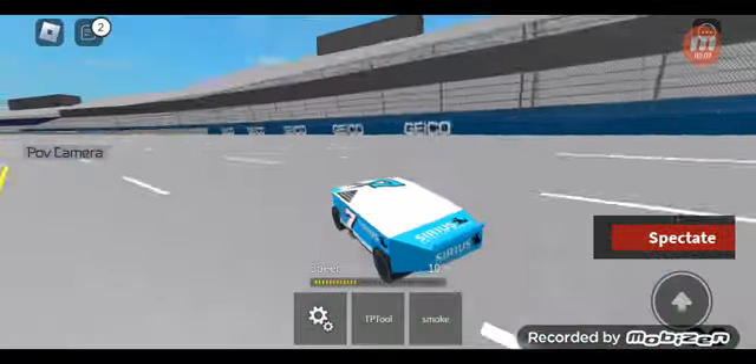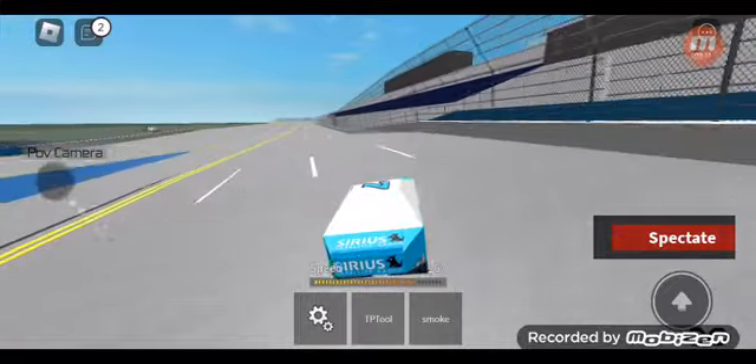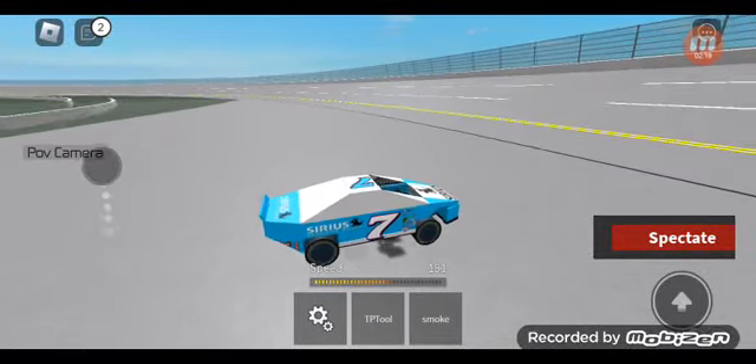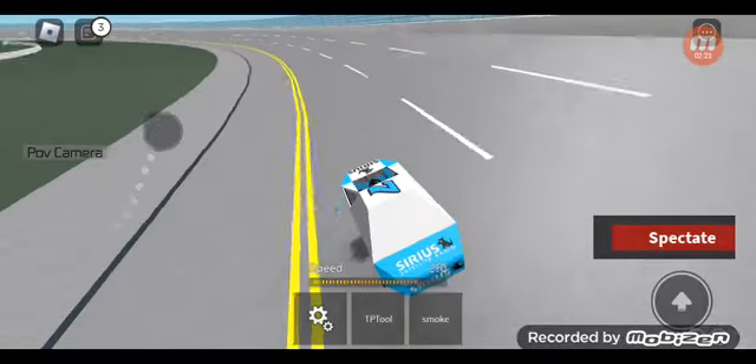That's how you drift on tracks like Michigan because the turns are deeper, but the turns are not deep here. Let's do another lap so you guys can see how to handle it and drive. Also, don't hit the wall — these cars are going over 200 miles per hour.